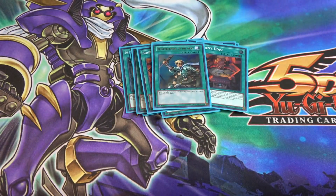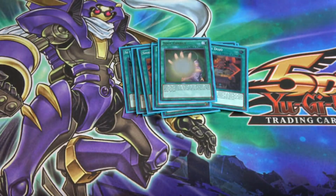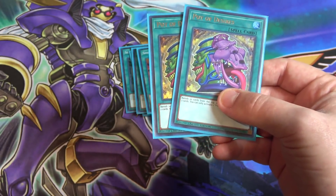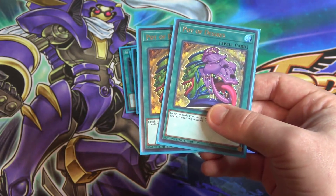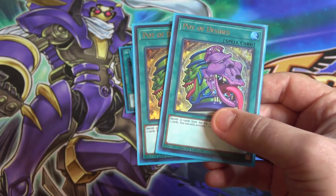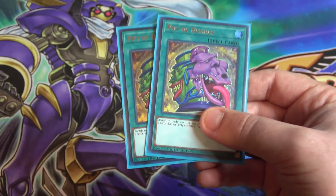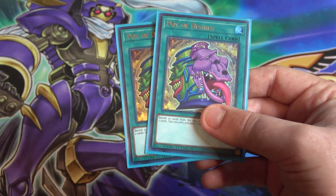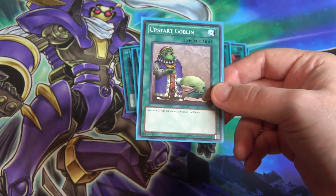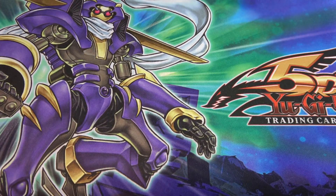After that we have Reinforcement of the Army as another searcher, Soul Charge to bring back lots of monsters and run over opponents, and two Pot of Desires for draw power. In a deck that needs to do something quickly or get link summoned out of existence, the extra draw power is worth it even with the cost. I'm also running one Upstart Goblin for an extra card — you're just giving your opponent some life points, which you can take back.